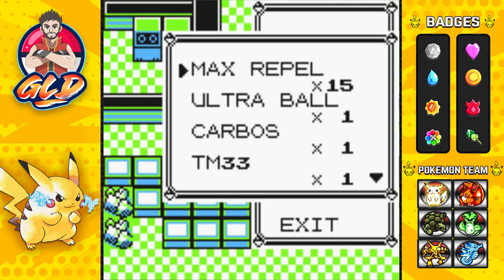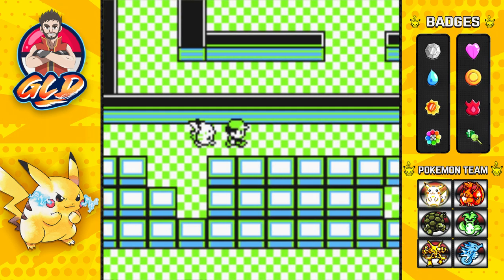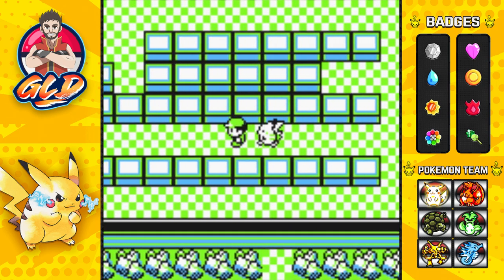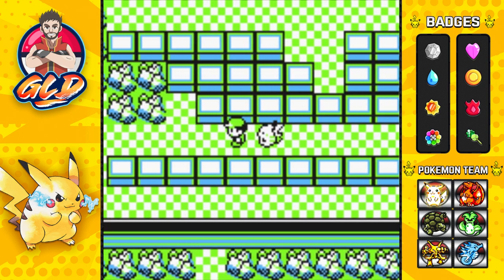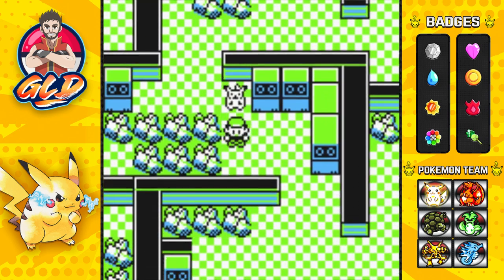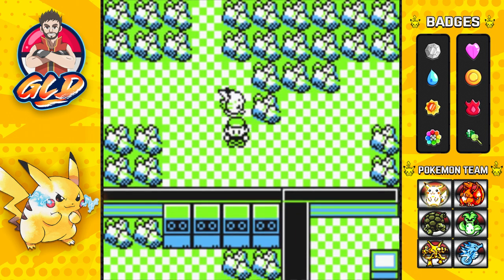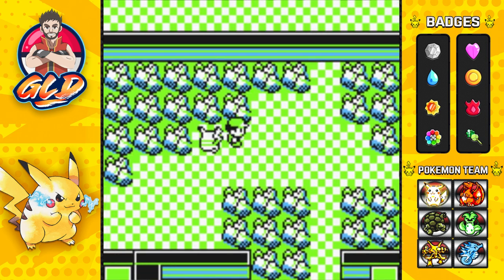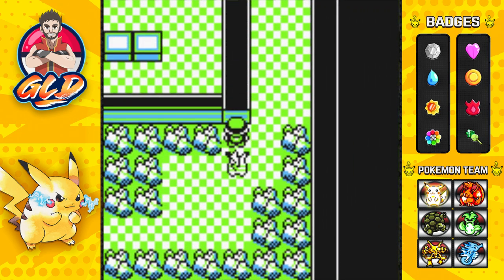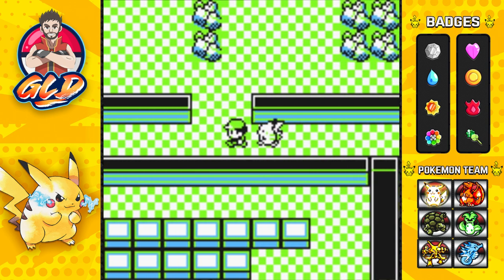Let's use another Repel. Like I said, stock yourself up on Pokeballs - not Ultra Balls or Great Balls, just Pokeballs. If you want to use the Master Ball, it's not recommended. You only get one Master Ball in Pokemon Yellow, so don't waste it. It'll take about six Pokeballs to capture these legendary Pokemon, so save that Master Ball for later.